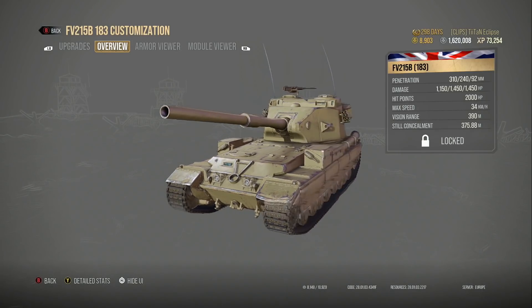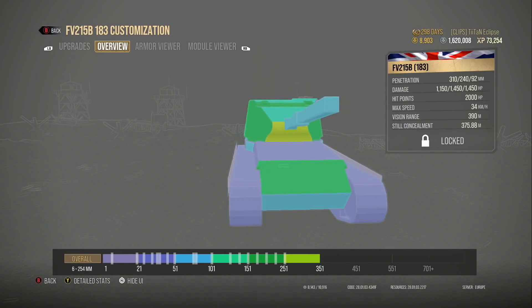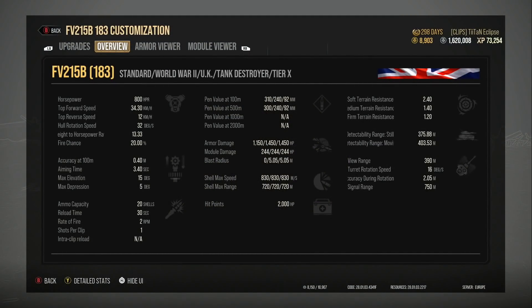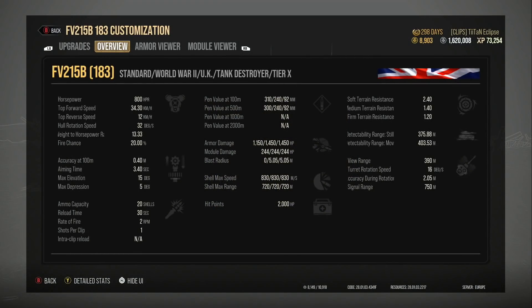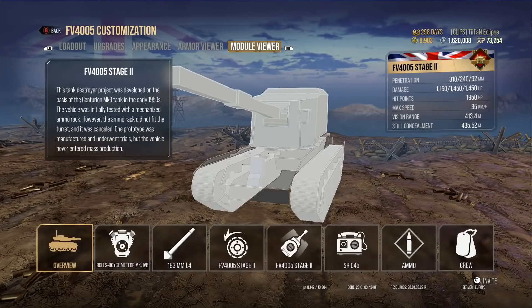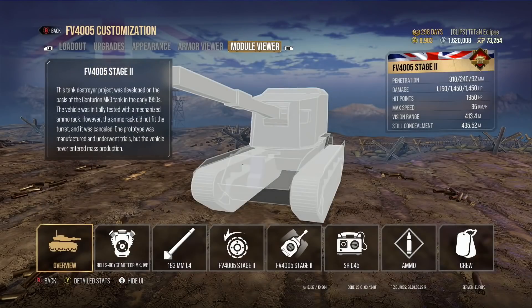The FV215b 183 is the other highest alpha damage tank in the game — obviously there are two of them, both British. The FV4005 is the paper tank, so it doesn't have armor; you're basically a glass cannon. However, it does have more flexibility and mobility over the more armored FV215b 183, and it can turn its turret further. It also has better accuracy and aiming time: 0.3 accuracy and 2.7 second aim time versus 0.4 accuracy and 3.4 second aim time on the 183.